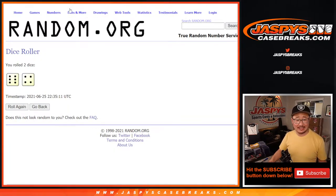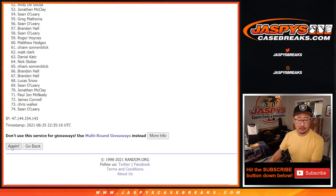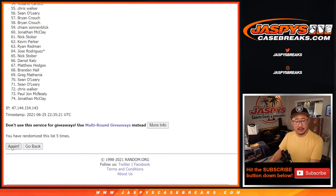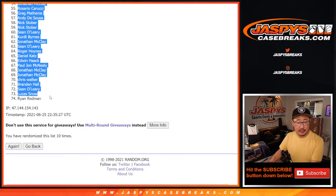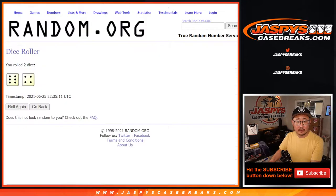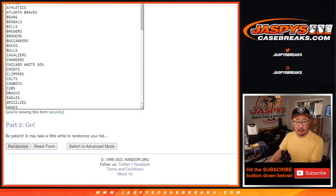Let's roll it, let's randomize it. Six and a four, ten times for names and teams — one, two, three, four, five, six, seven, eight, nine, and tenth and final time. After ten, we got Matthew Hedges all the way down to Ryan Redmond. Six and a four, ten times for all those teams.